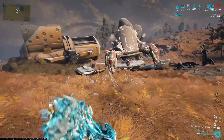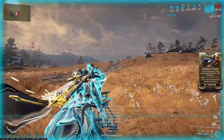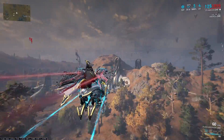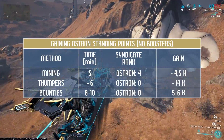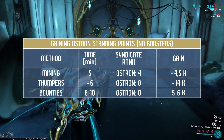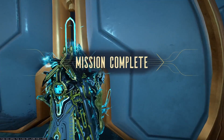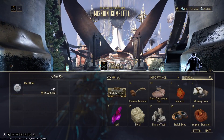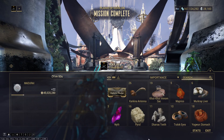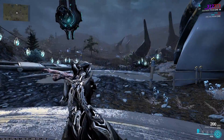In addition, this method is not easy — it requires a very good build to deal with high-level thumpers quickly. Bounties are another source of standing points but do not give a good amount. If you complete additional mission goals, you will get 5,000 to 6,000 per high-level bounty, but the time is much longer, about 10 minutes on average — ranging from 8 to 12 minutes. Bounties give interesting rewards, but Ostron standing is just a bonus if you've reached Ostron rank 5 and want to farm it optimally.